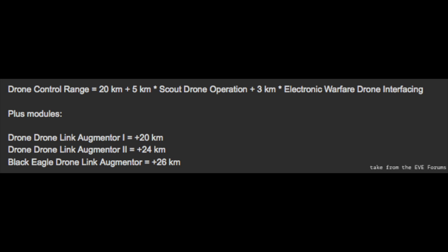Every ship has the same drone control range. The base is 20 kilometers. If you train both Scout Drone Operation and Electronic Warfare Drone Interfacing to level 5, the range will go up to 60 kilometers for all drones. This range applies to your targets and not to your drones themselves.